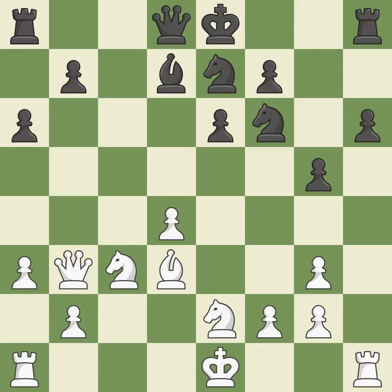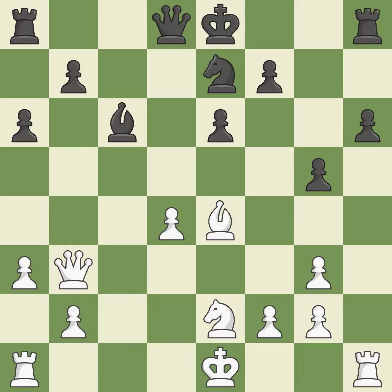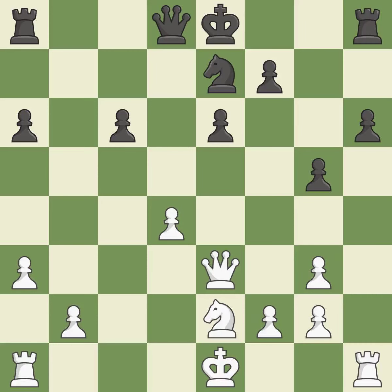By moving a Bishop from its initial square, this activates it — it is ideal. This provides an equal exchange of parts. This is an equal trade. This overlooks a better way to increase a Bishop's scope by moving it to a better square — it is an inaccuracy. This maintains the balance in material with a good trade. This poses a risk of winning a pawn — it is ideal.